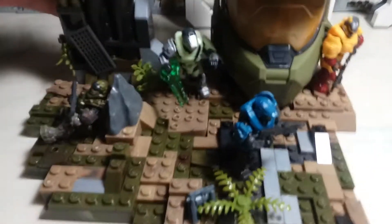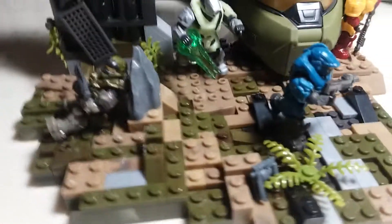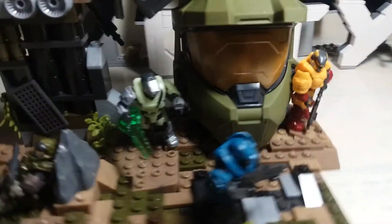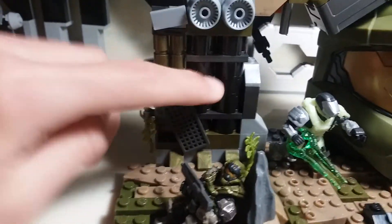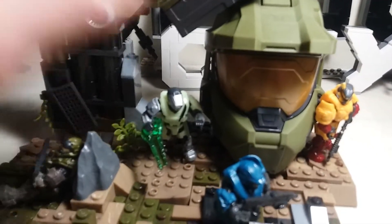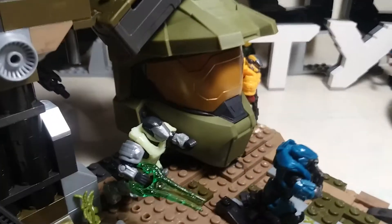My original idea was to just make a map not using the helmet at all, but I didn't really have enough of the same colored pieces — like the gray and the black — to make an entire building section. So I used the helmet kind of like an Easter Island head just in the build.